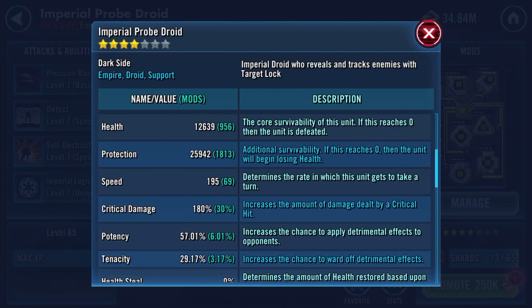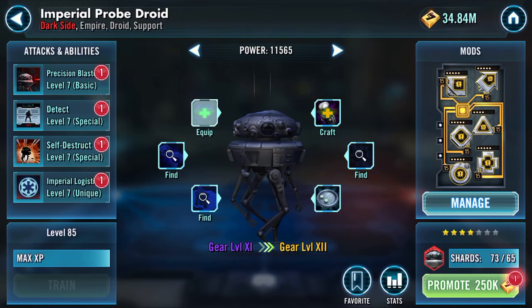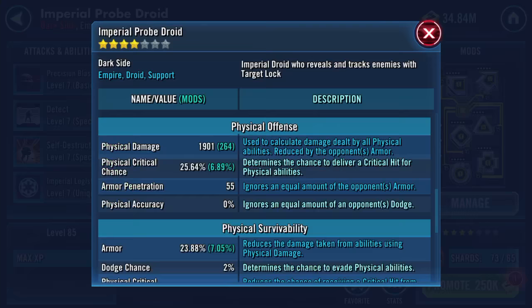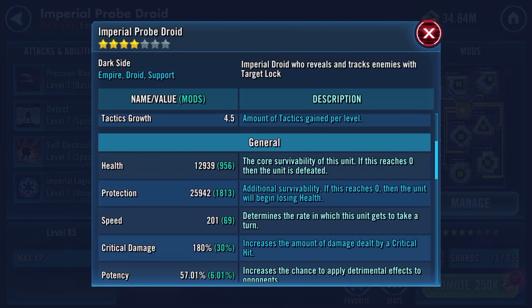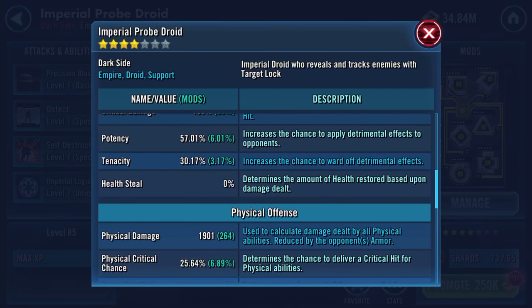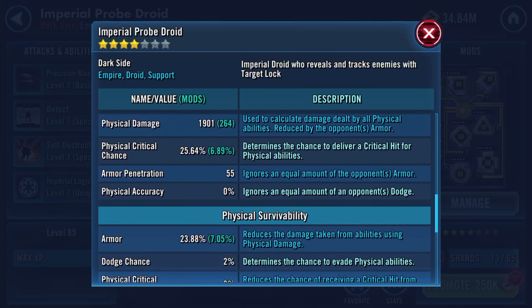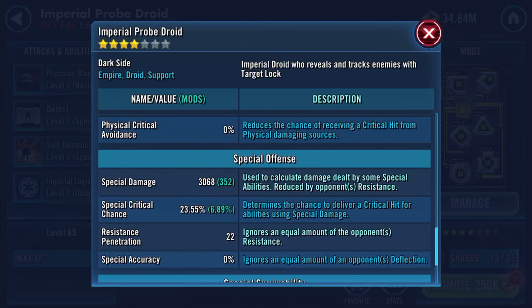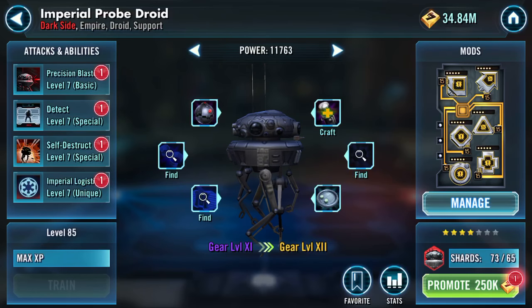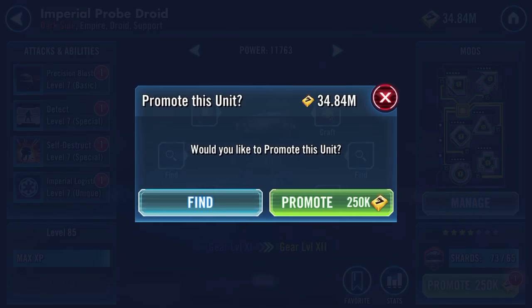12,639 health, nearly 26,000 protection. Speed 201, 57% potency, 1,900 physical damage, 3,068 special damage, 24% resistance.